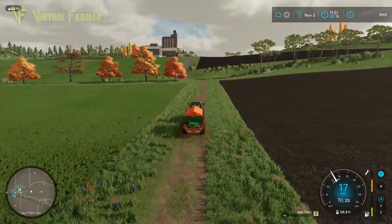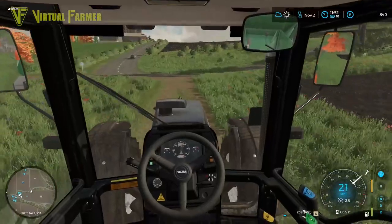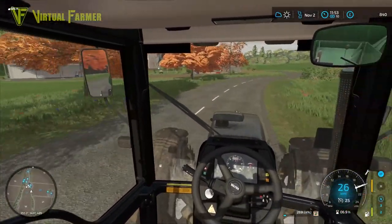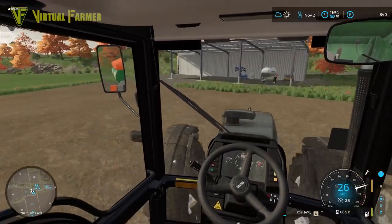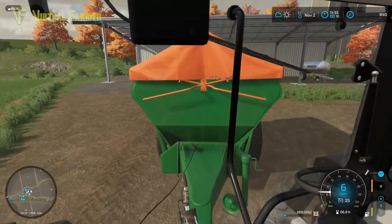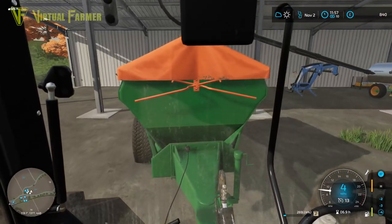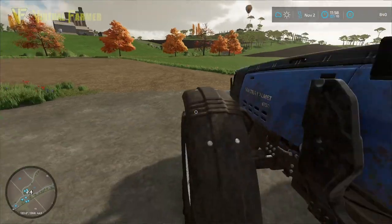That has gone surprisingly well. We're going to have a problem later on where we can't spread solid fertilizer with this because it doesn't have care wheels available. But we do at least have our first stage of fertilizer done. We might have to hire a sprayer or something to do the next stage. Thinking about it, we might also need to buy a cultivator and a weeder going into the next year.